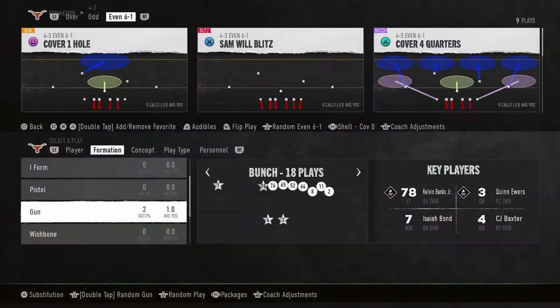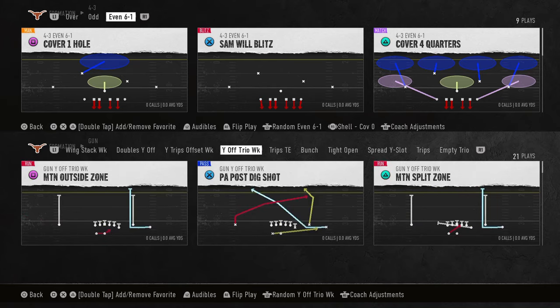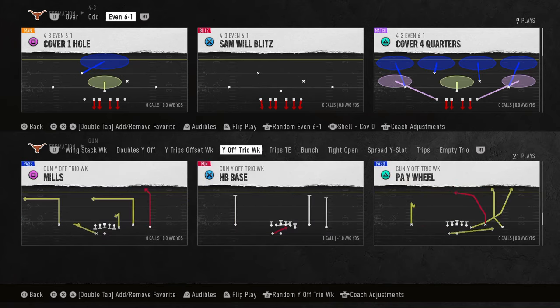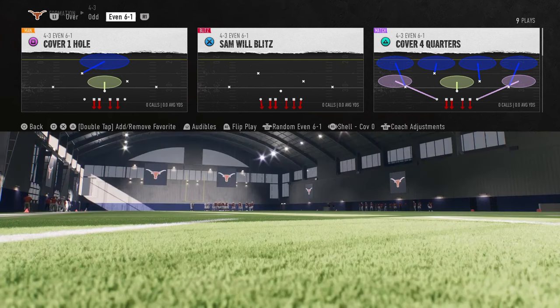I'm going to be breaking down the best blitz in College Football 25, and this actually is probably the best blitz in the game. This blitz is insanely fast. It's going to come in super fast, and it's going to basically force a max protect. And even if they do max protect, oftentimes the blitz will still come in.